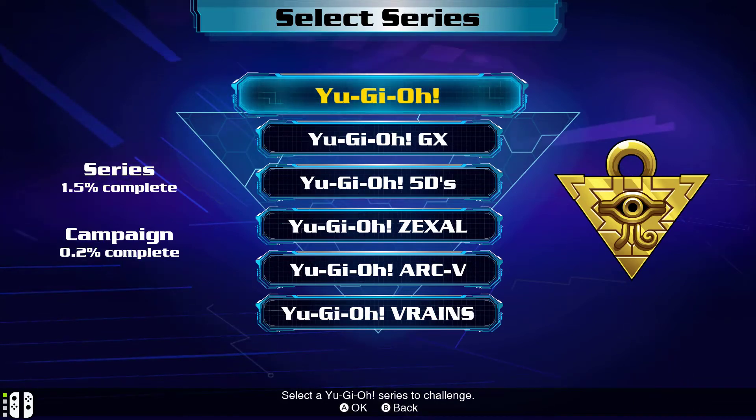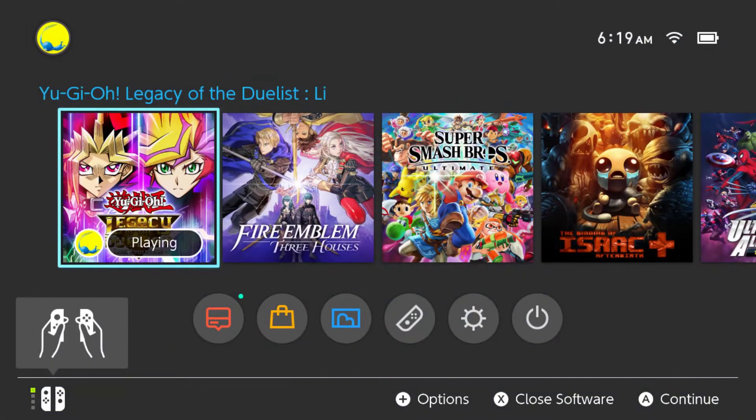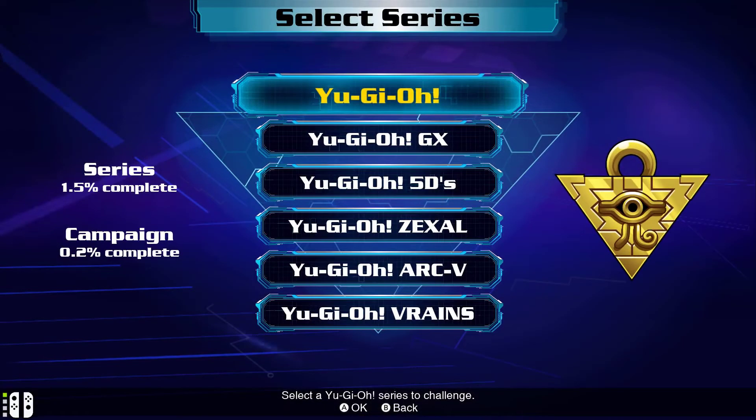Howdy friends, this is Yu-Gi-Oh Legacy of the Duelist - Link Evolution. I played the tutorial for the campaign again. I haven't played a Yu-Gi-Oh game on YouTube in a while. Tag Force 3 I got burned out because Chaz was so bad as a partner, and Tag Force 4 I just wasn't feeling - I don't have the nostalgia for 5Ds to carry me through what's a weirdly poorly explained game. I still might go back to it or Tag Force 5, but I didn't want to play more of that anytime soon.